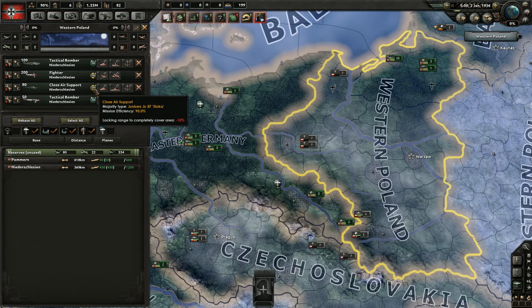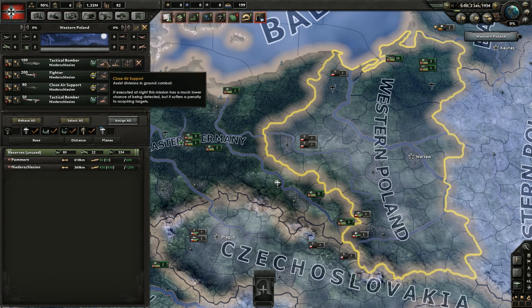This mission efficiency button shows why some wings are green while others are yellow — it's due to lacking range to completely cover the area. These fighters can't cover 30% of the area while close air support can't cover 10%, which is not that bad.